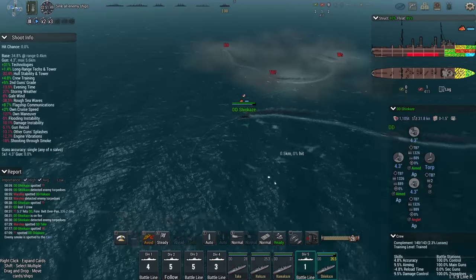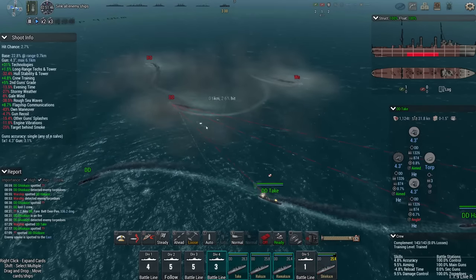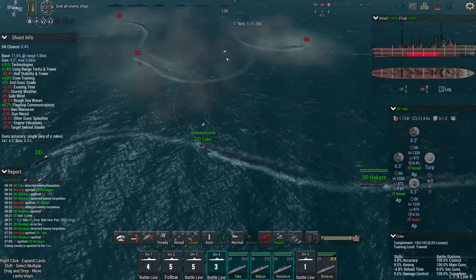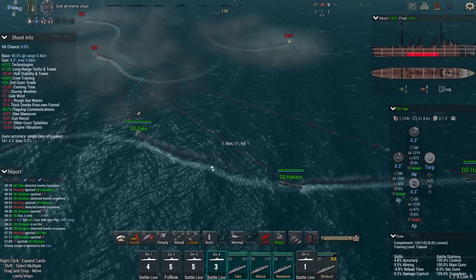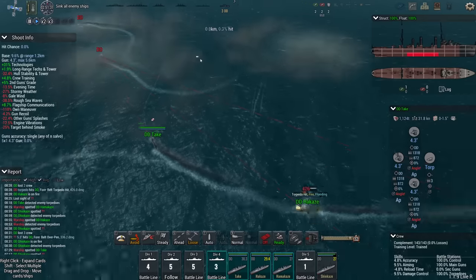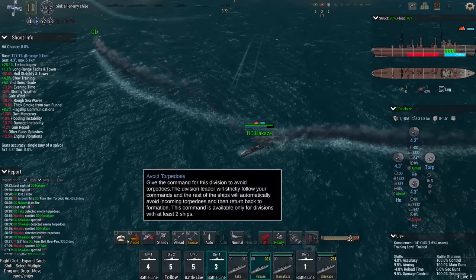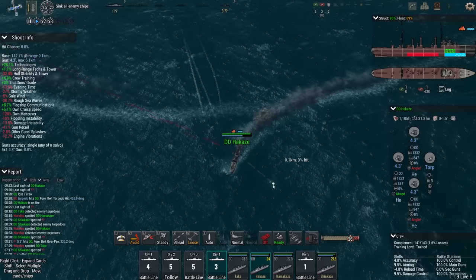Let's push this destroyer back. They're sending torpedoes out every which way — they only got three DDs, but it's turning into a torpedo soup. I don't like it. Just turn to port and see how that's going to work out. This is the auto-avoid system working as intended.